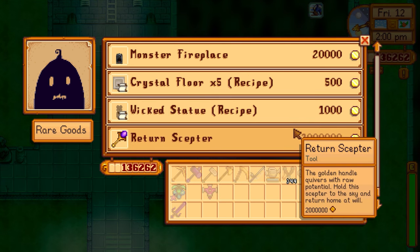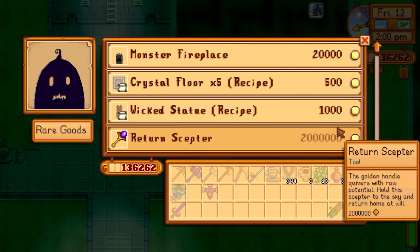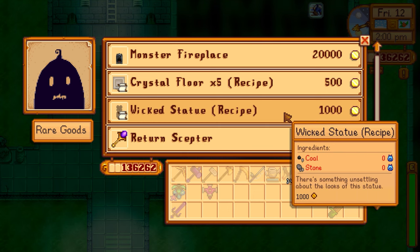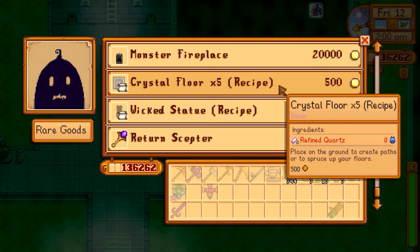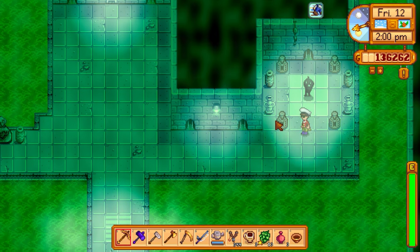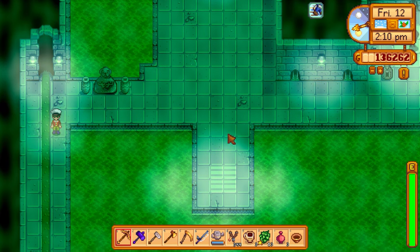Someone suggested buying recipes here — this one's 500 gold, another is 1,000. Robin's working on our fish pond right now so we can't buy from her. There's a statue recipe that's sort of unsettling looking — it creates paths using refined quartz, one refined quartz makes five floor tiles. I'll think about it, but I'll probably just buy the recipes from Robin when she's done tomorrow.